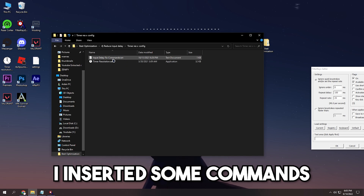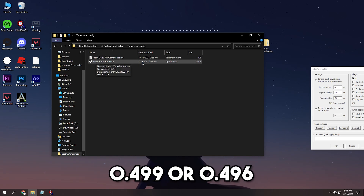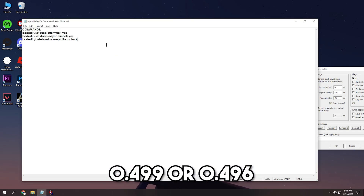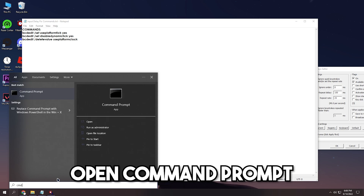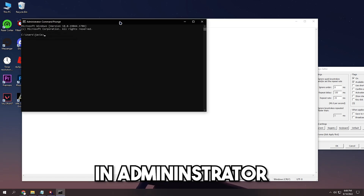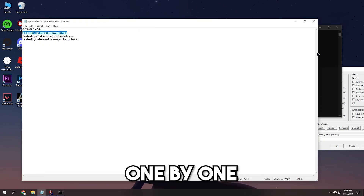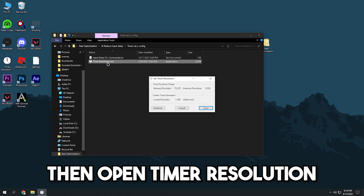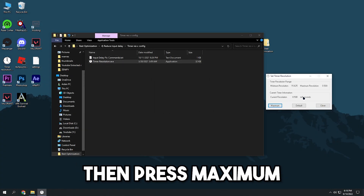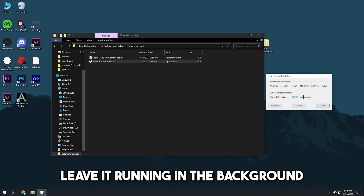I inserted some commands in the text file — some users get 0.499 or 0.496 instead of 0.500. To execute the commands, open Command Prompt as administrator, then insert the commands one by one. Restart your PC, then open Timer Resolution and press maximum. Just like Filter Key Setter, leave it running in the background.